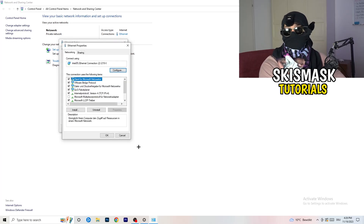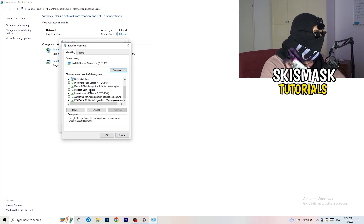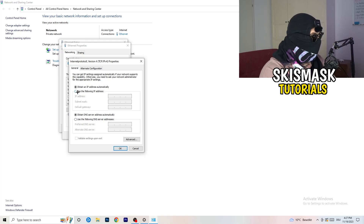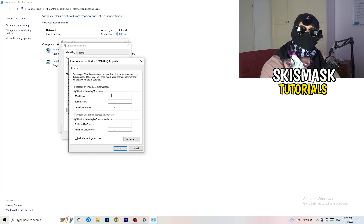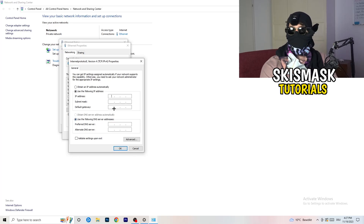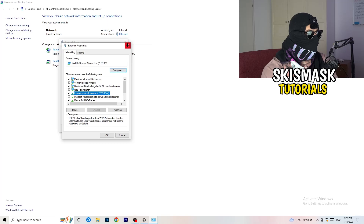Make sure you have administrator mode on. Then go to Properties and scroll down to 'Internet Protocol Version 4.' Click on 'Use the following DNS server addresses' to enable it. For the preferred DNS server, type in the Google DNS address (8.8.8.8) — you can also Google your specific DNS server address. Type it in, then click Apply and OK.